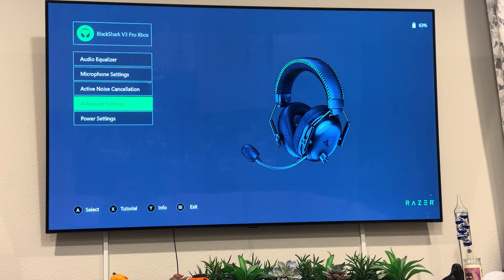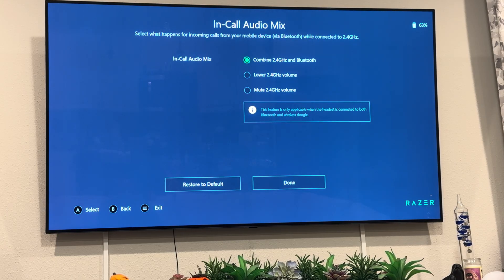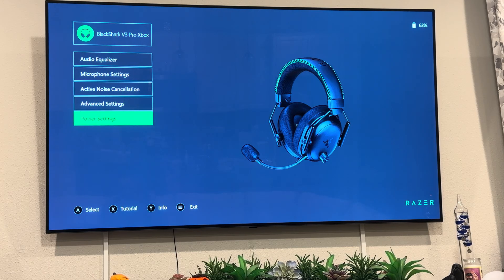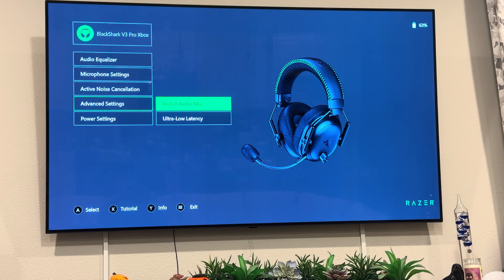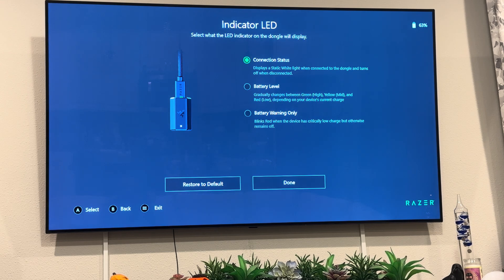Advanced settings: Call Audio Mix — so if someone calls me while I'm connected to my phone, it'll do combined 2.4GHz and Bluetooth. You can have it lower the volume of the 2.4GHz input or mute it altogether, so your game is muted when you're trying to talk on your phone. Ultra-low latency with the Gen 2 dongle is checked. Power settings: the LED indicator can display a static white light when connected, show battery level by changing from green to yellow to red, or blink red only when critically low.